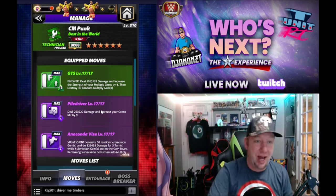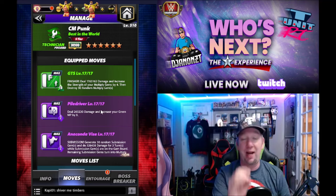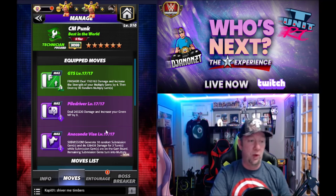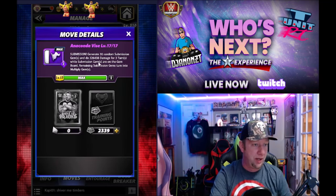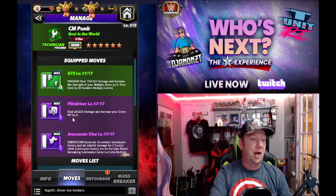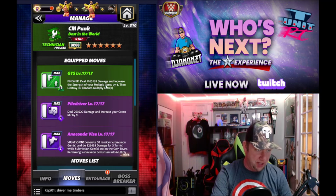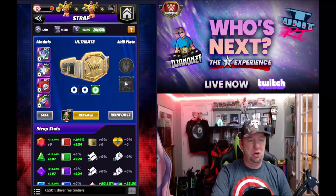I'm going to get into this first move set. I'm blind reacting — I have not practiced this at all, we're doing everything one take. We're going to run double purple with the GTS, literally the first thing I looked at. We love hitting a sub on turn one: 326 for three turns remaining, sub gems turning to multiply gems. Pile Driver will increase our green MP by nine to get the finisher charge. GTS deals 1.7 million damage, increases the strength of your multiply gems by four, then destroys 30 random multiply gems.